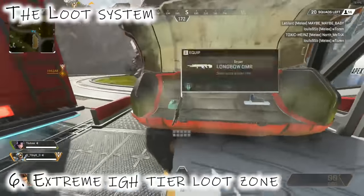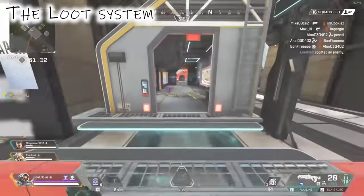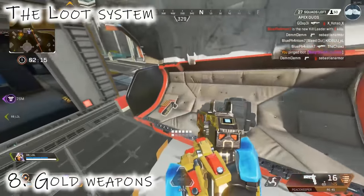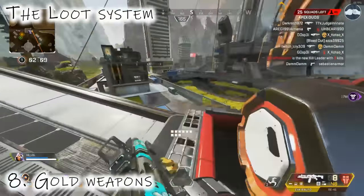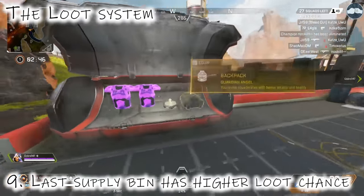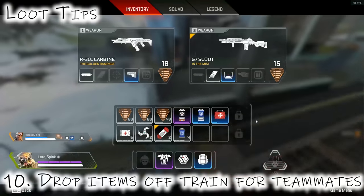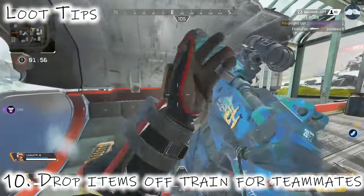Now onto the loot system — how does loot on the train work? It's basically an extreme high-tier loot zone. I don't think I've ever found common armor; it's all high-tier loot. For some strange reason there's a constant Phoenix Up spawn rate — I've gone through and gotten like six or seven Phoenix Ups. In a recent update with the 3.1 patch they also added gold weapons, which is brilliant. A little tip not many people know: the last supply bin on the train has the most increased high-tier loot chance.